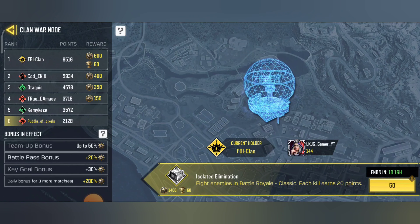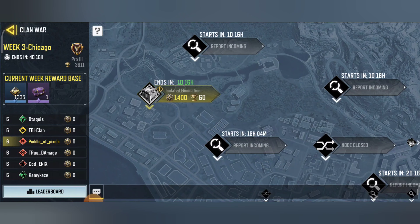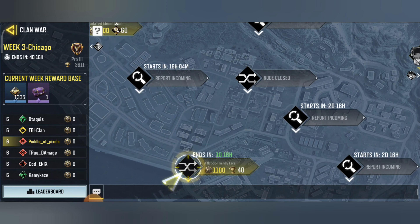So we've got the Not So Friendly Face challenge: kill enemies in Face Off 24/7, each kill earns 10 points. We've also got the challenge from yesterday, which ends in one day and 16 hours.